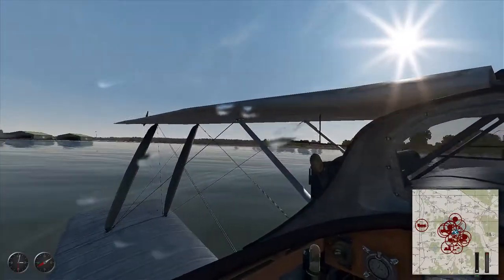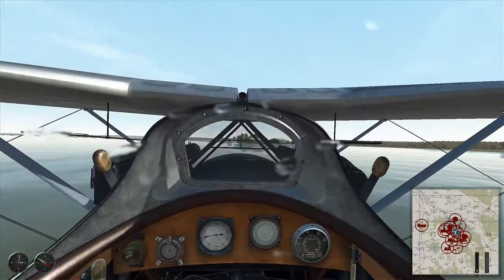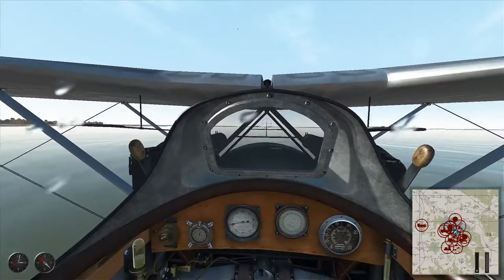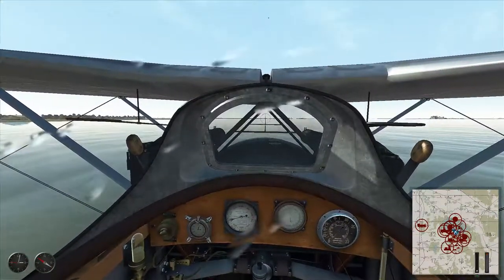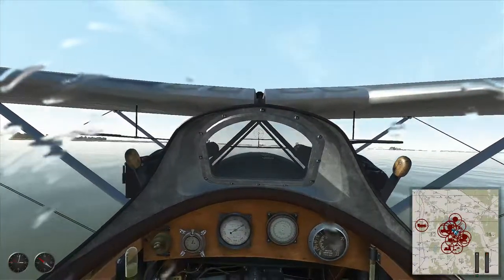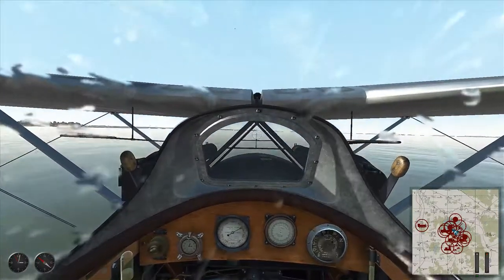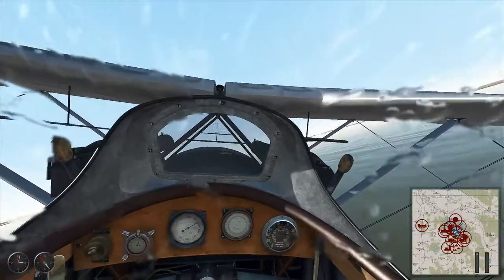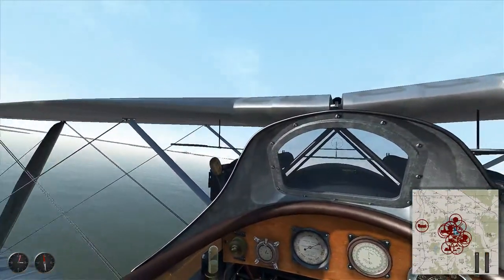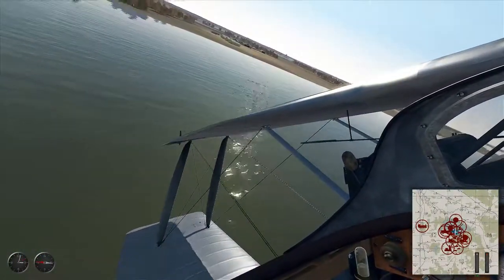I don't think I have too much rudder authority for no water rudders, but I feel like there should be more waves at this wind speed — it should be more choppy. It should be bouncing off the waves and off the water briefly, just like that. It should be quite a bit rougher, and you should see wind streaks in the white caps. You can't see any reflection on the water at this point.